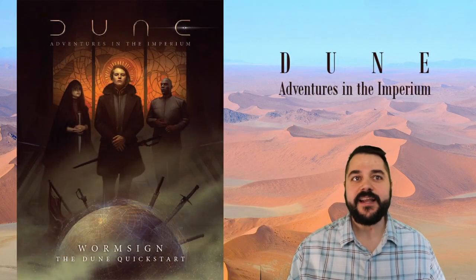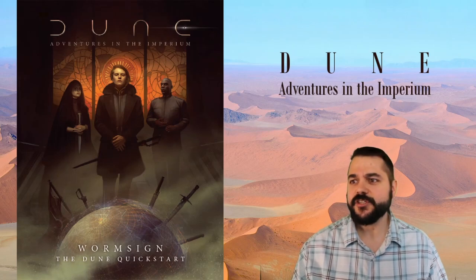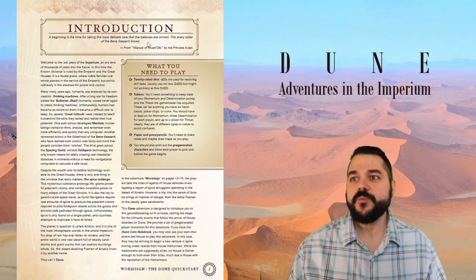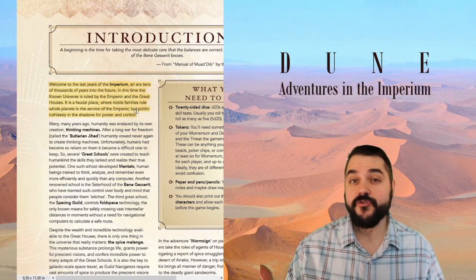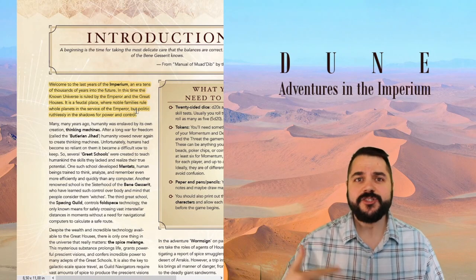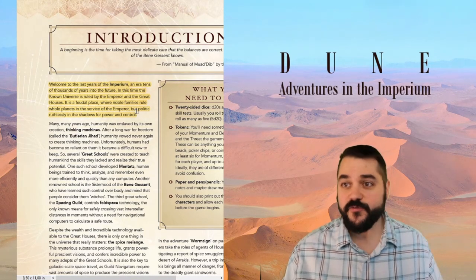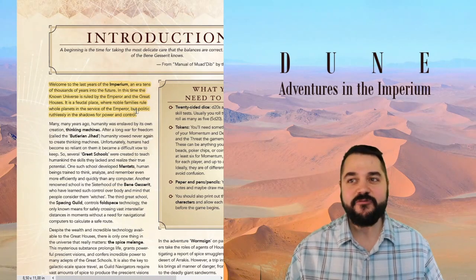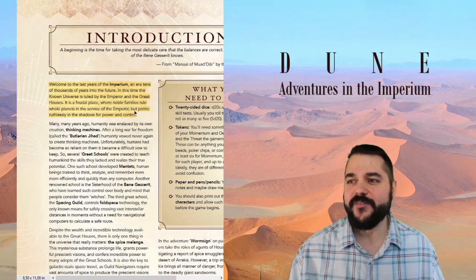We can see with the very beginning of this that it uses cover art similar to the player's guide or core rulebook. The introduction welcomes us to the last years of the Imperium — Dune Adventures in the Imperium is set right before the period of Dune, the first book by Frank Herbert, before the takeover by Paul Muad'Dib as the new emperor. The known universe is ruled by the emperor and the great houses, a feudal place where noble families rule whole planets.